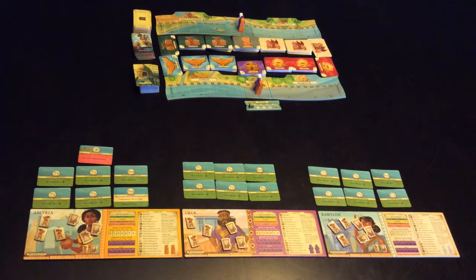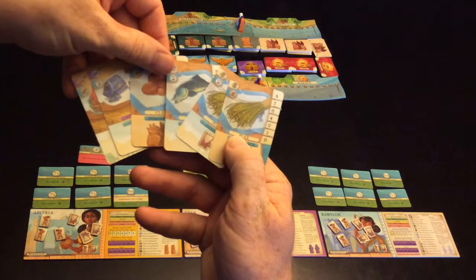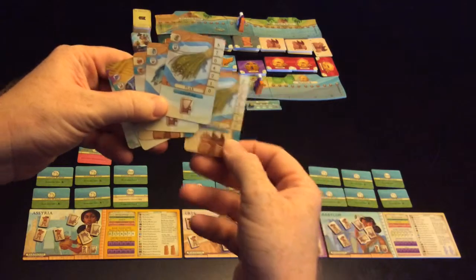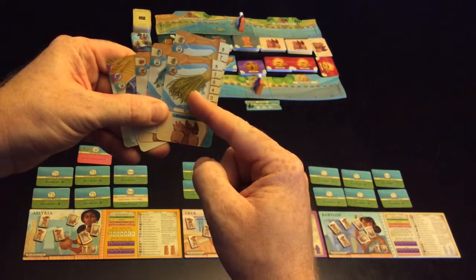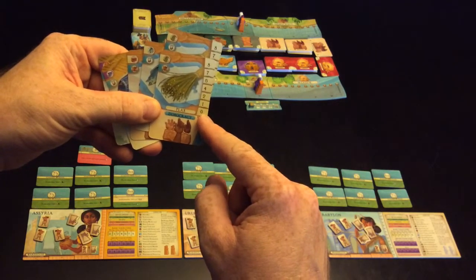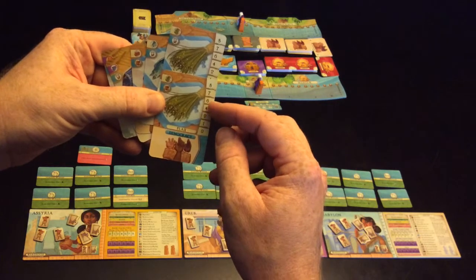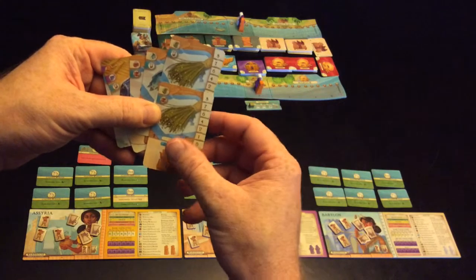What now happens is I've picked up a whole bunch of cards. There's information at the top and information at the bottom. What I'm trying to do is get multiples of the same card. You'll notice there are markers on the side: if I have only one of these cards at the end of the round I get zero points; two of them gets one point; three is two points; four is four points; five is six points; six is seven points; seven is eight points. If you have more than seven you'll only get eight points.